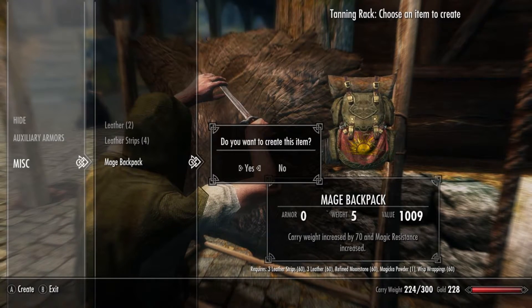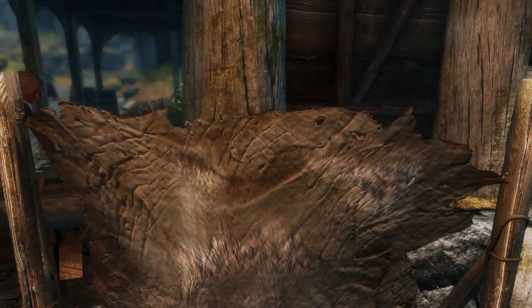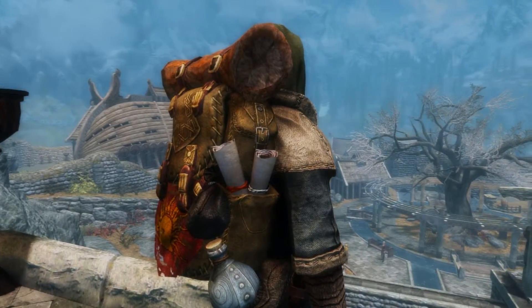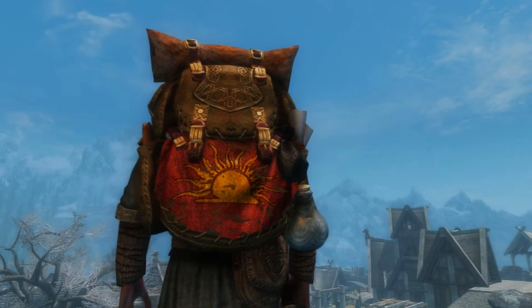After that it's quite easy to craft — you'll just need a tanning rack as well as a few normal items. And behold the mage's backpack, very nicely textured, fits into the game really well. You'd probably wonder why the game did not have these in the first place.